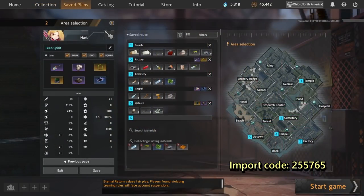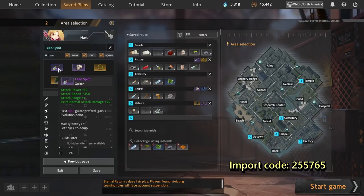This first build is the one we ended up winning the whole tournament with. This version of Heart actually revolves around the weapon called Teen Spirit. Compared to her other guitars, Teen Spirit has a few unique aspects. It brings 20 extra normal attack damage, or Enad for short, as well as plus one attack range, which is something that no other guitar available to Heart actually provides.